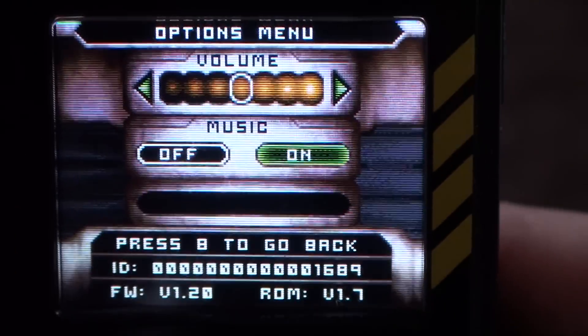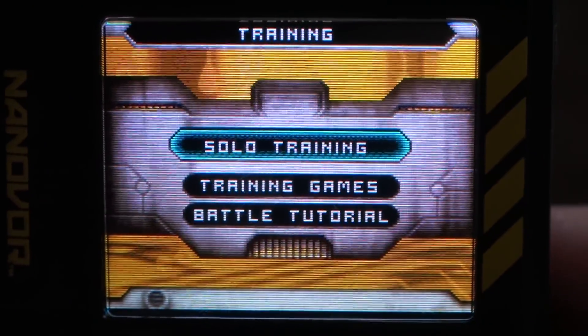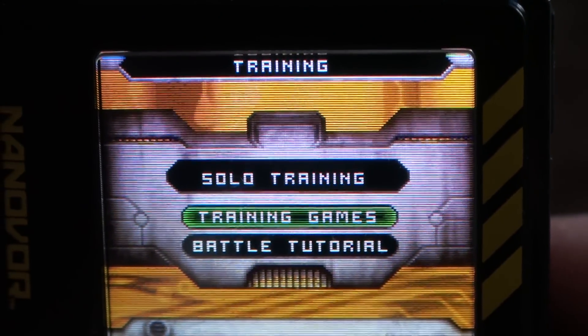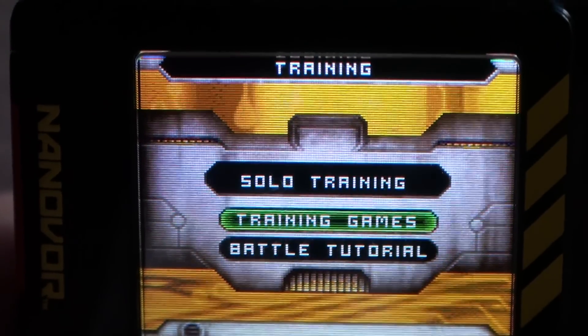Turn the music on. So if you go to training, the training games — that's all the mini-games, the four mini-games. This comes with two mini-games loaded on it, and then I believe you hook up and download the other two.